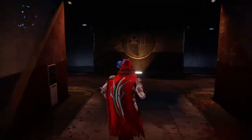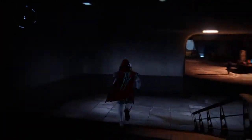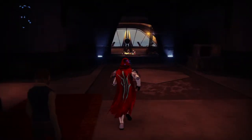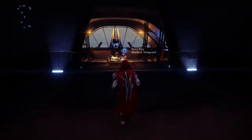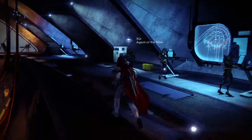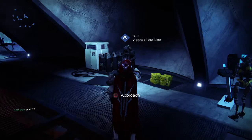Today we're going to be going over where Xur is. Xur is located down in the Tower. As soon as you spawn in, you want to run straight all the way down to where the Warlock, Titan, and Vanguard kind of masters are. And he'll be here on your right.